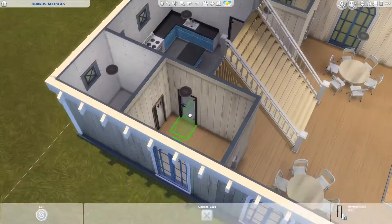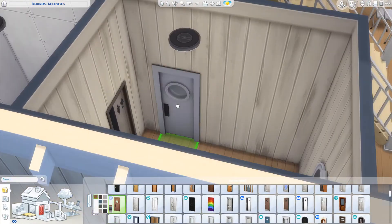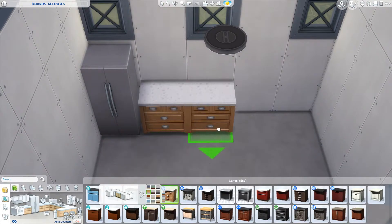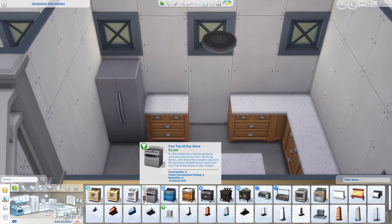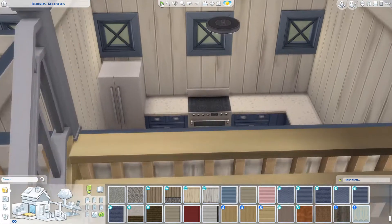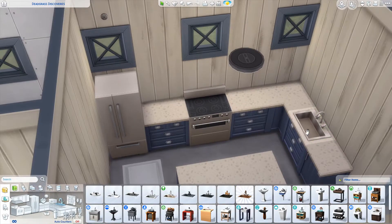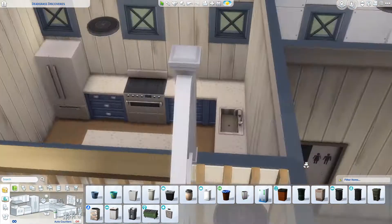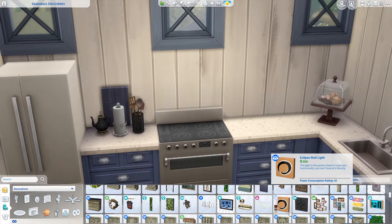Some of the furniture you see here is placeholder furniture — I put it in just to get an idea of scale when I first started building, because I'm really bad at eyeballing scale and have to put furniture down to test it. I did go ahead and make a full kitchen on this lot so your sims can bake their wedding cake or any food they want to serve at the reception. If you hire a caterer, they'll definitely have a kitchen they can use. I really don't like that you have to make the wedding cake in The Sims 4.